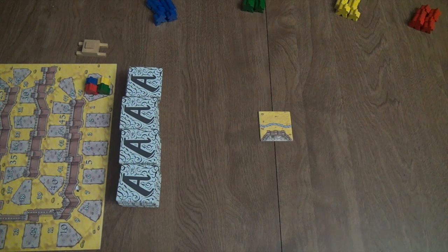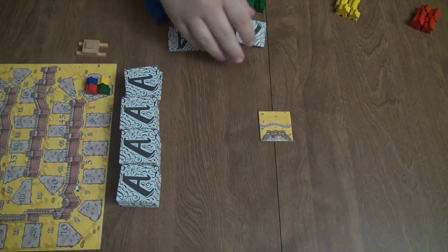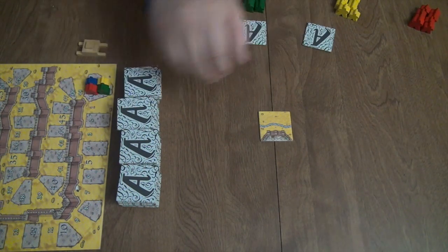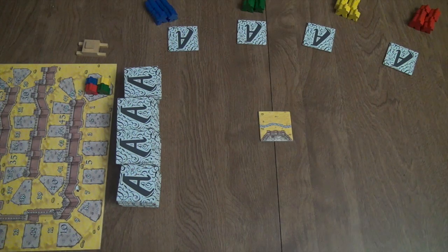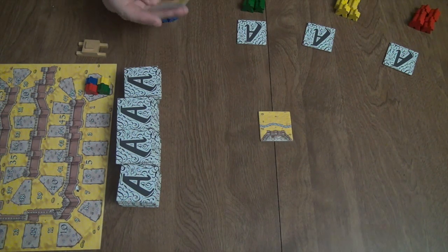We'll start with blue player. The rules state that the person who read their Bible the last goes first — you can use that, or use some other method to determine starting player. A little house rule I usually use at the beginning of any Carcassonne game is I actually deal out tiles to all of the players so that they can use the time that other people have to look at their tile and plan ahead.